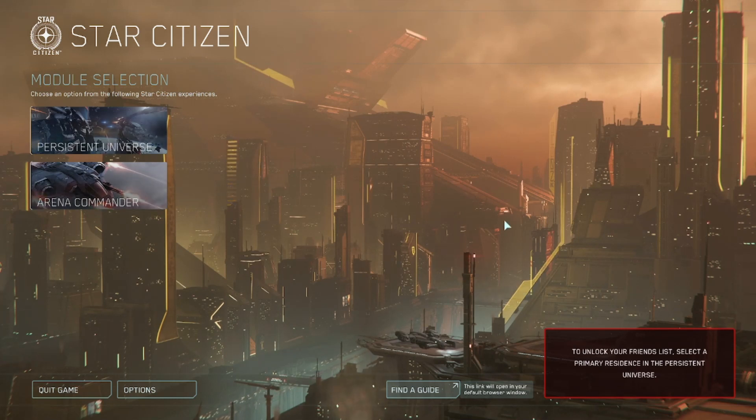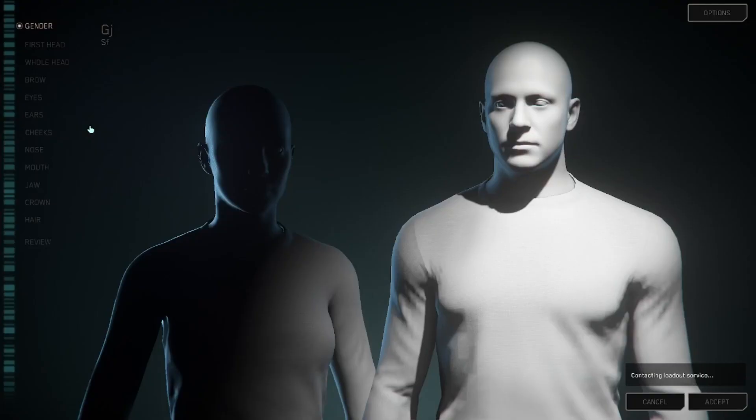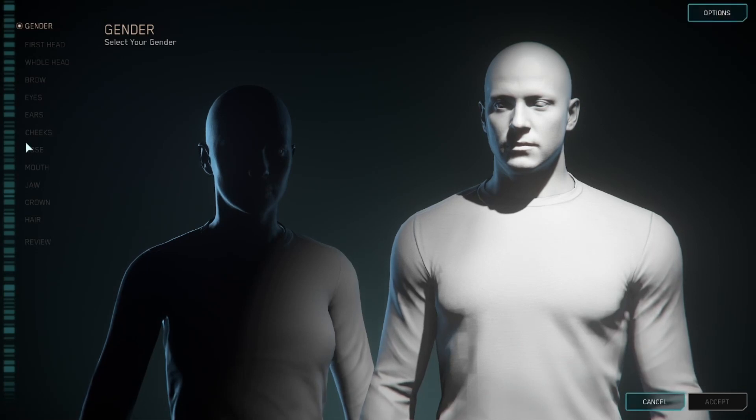This is going to look a little different your first time. Down in the bottom right it's going to say to unlock your friends list, select a primary residence in the persistent universe. You're not able to access your friends list when you first start the game. Anytime they do a wipe you're going to have to load into a server and come back to the main menu. We're going to go ahead and click on Persistent Universe.